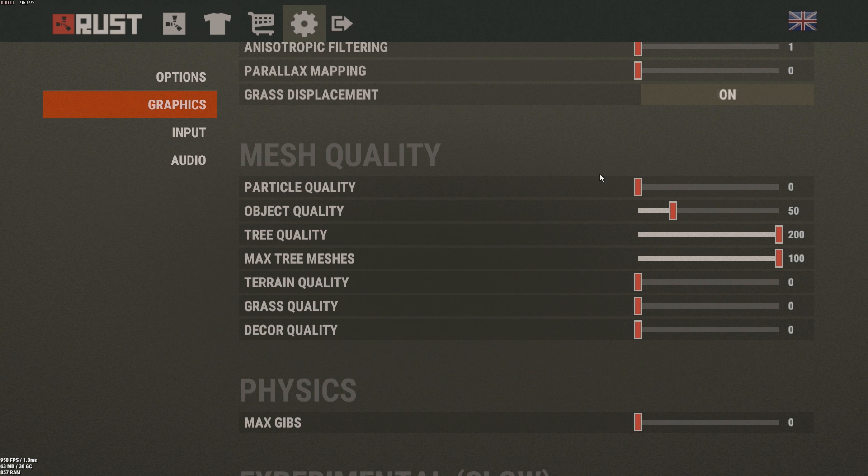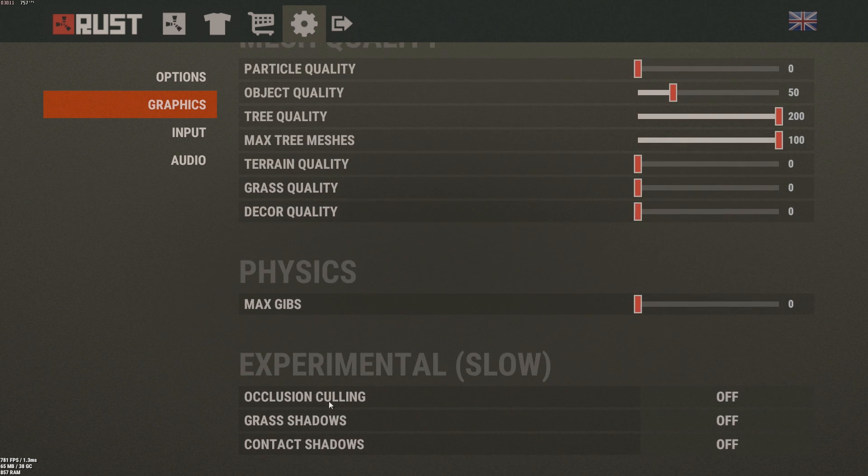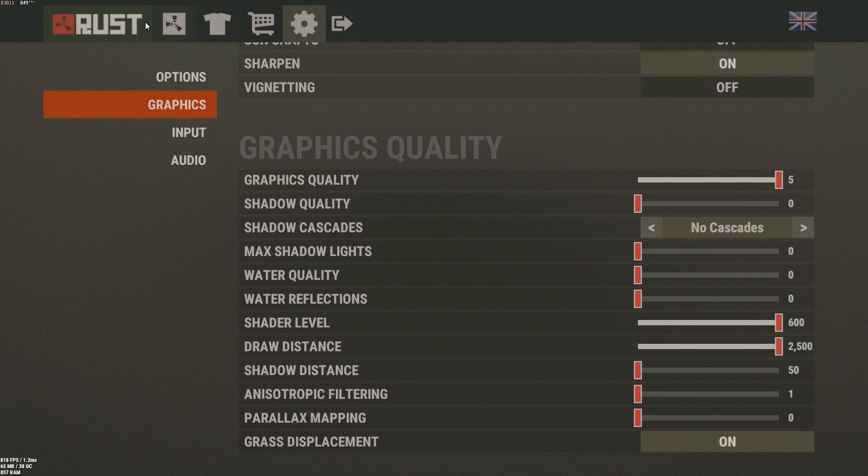Particle Quality: zero. Object Quality: 50. Tree Quality: max. Max Tree Meshes: max. Everything else: low. For Physics Max Gibs, set that to zero. If you play on combat servers or heavily modded servers with lots of decaying objects, having Max Gibs high will tank your frame rate hard. Setting it to zero just means fewer particles when things break around you, like breaking down a stone wall.